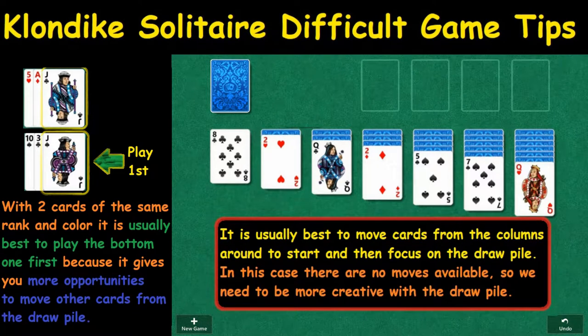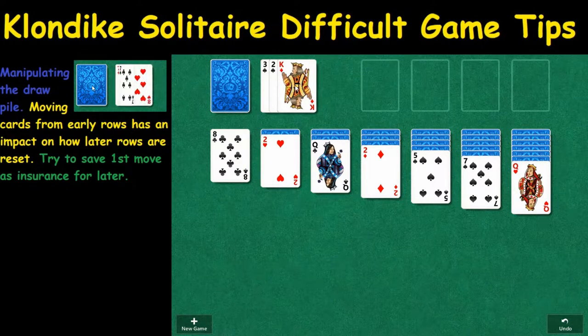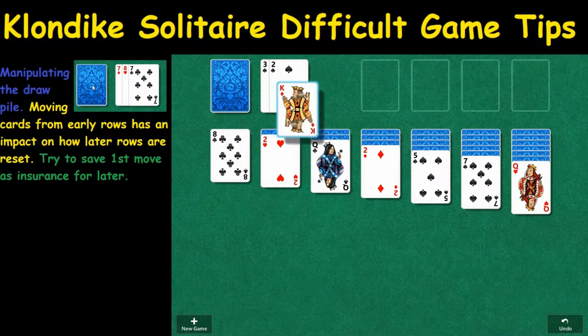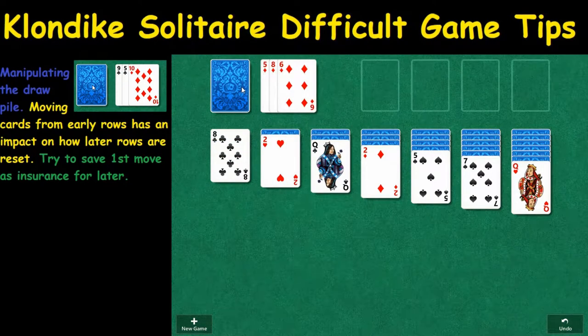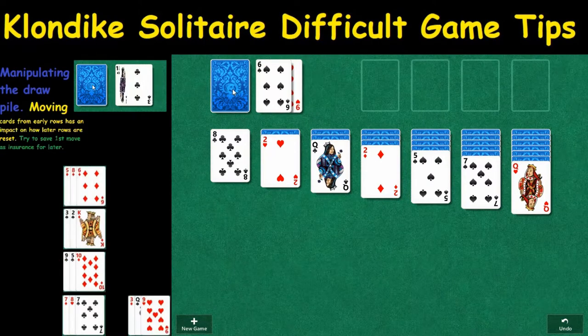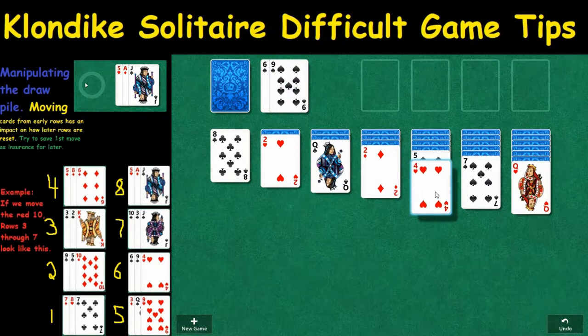One of the first things I like to do when I start out is to try to move these cards around. As you can see, there's no way to move the cards around, so we're going to go to our next option and play these cards down here. This is a good card — we'd like to get it into one of these open columns sometime, but we have to open up a column first. This is the first card we can play. I like to save it as insurance, although we're kind of far back and there might not be an insurance option here. Let's play this and see how it goes.